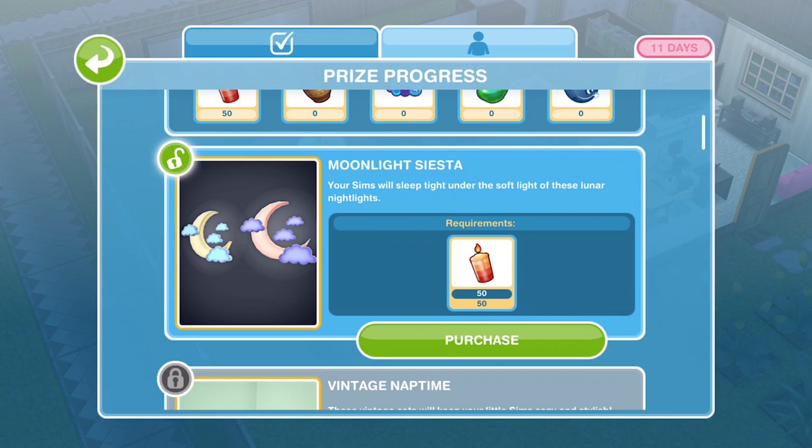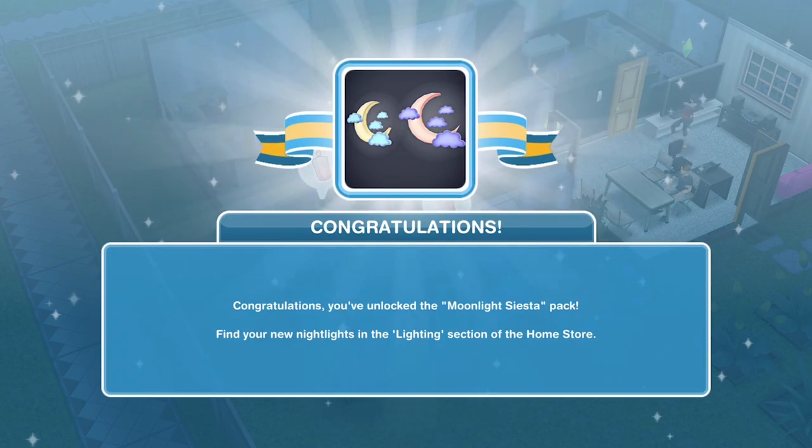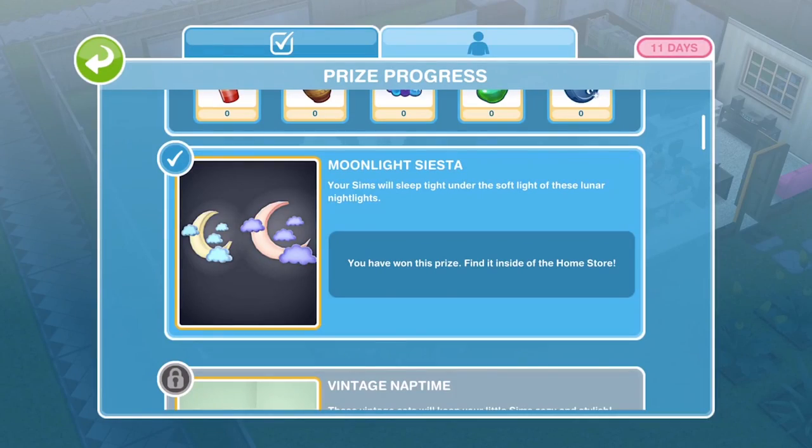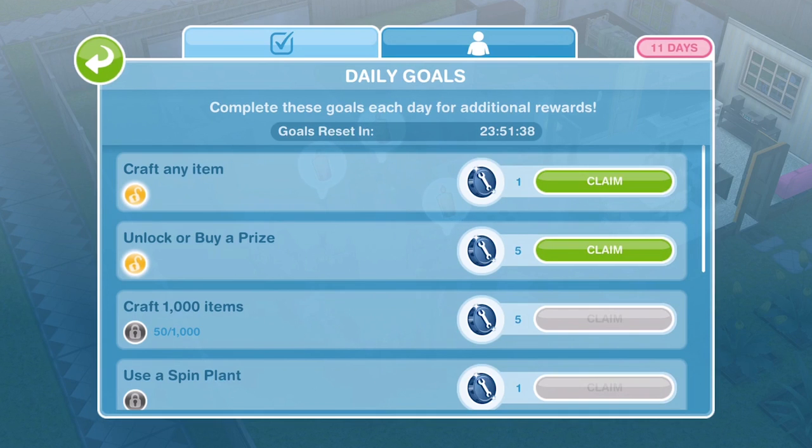The first prize is the Moonlight Siesta pack. 'Your Sims will sleep tight under the soft light of these lunar nightlights.' They're gorgeous — let's purchase them. Congratulations, you unlocked the Moonlight Siesta Pack. Find your new nightlights in the lighting section of the home store.